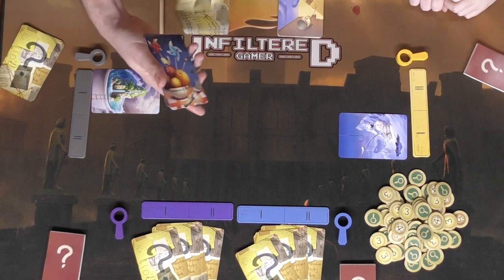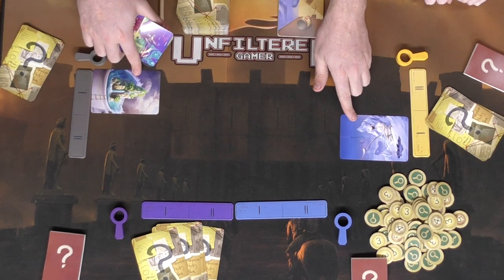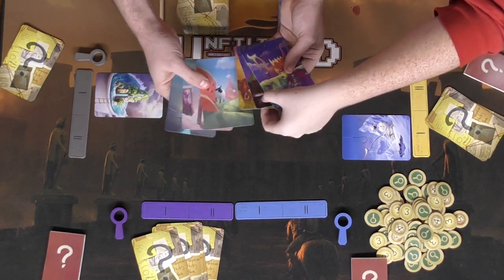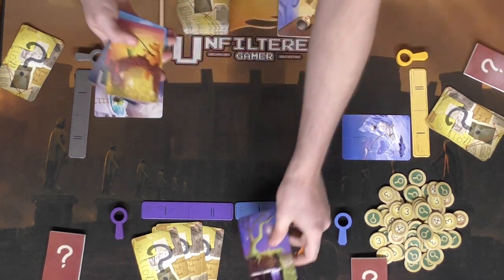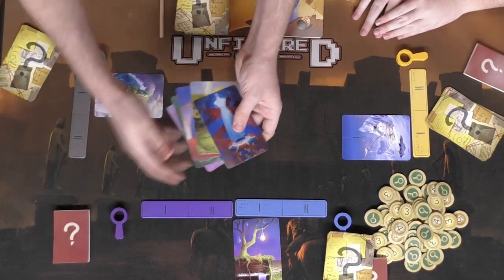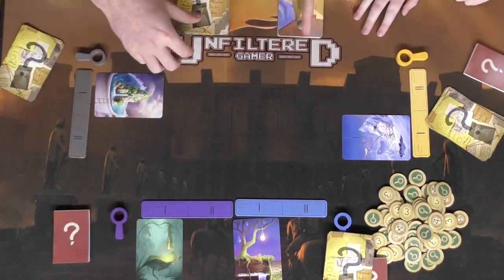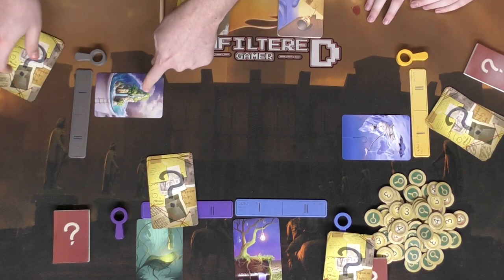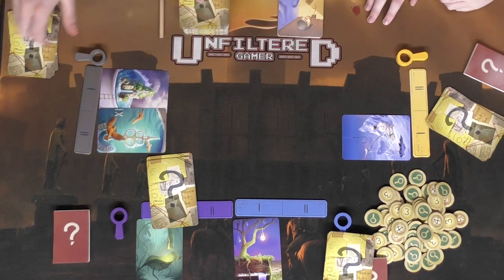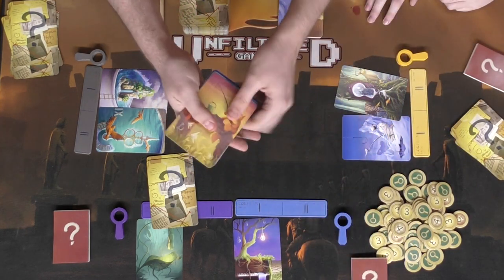The conspirator doesn't know the word, so they choose based on what's been played — maybe something with water, like a card with a fountain spewing out of a piano. They place that card and draw a replacement. Play continues clockwise — the next player who knows 'tropical' might pick a tropical rainforest card — going around until everyone has placed their first card.